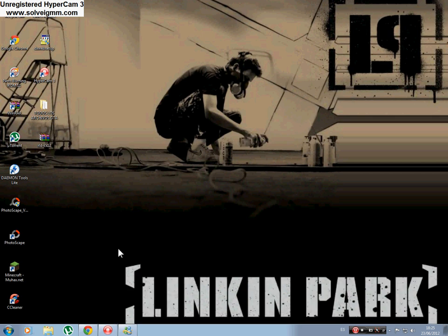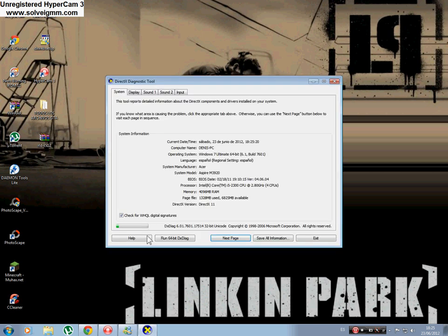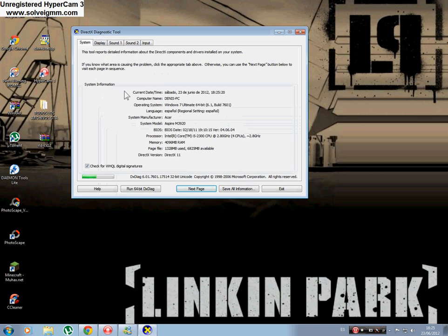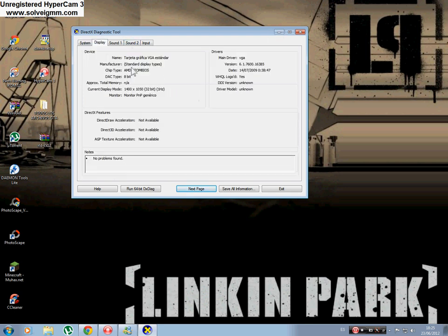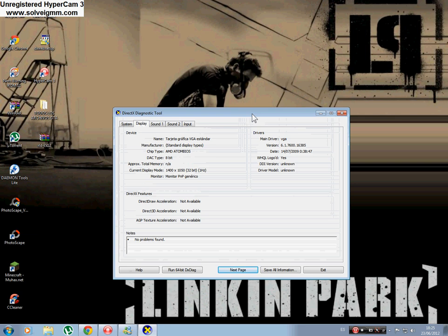But I decided to change my Windows 7 Home Premium to Ultimate. So here you have it — this is my actual display. When I changed the computer to Ultimate, my graphics card changed to BGA Standard, which is really strange because I had my Radeon physically inside the computer. So why does it change?